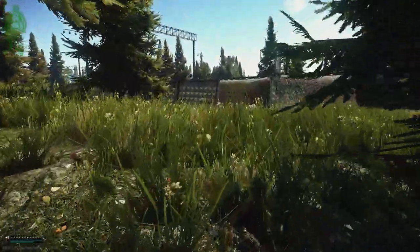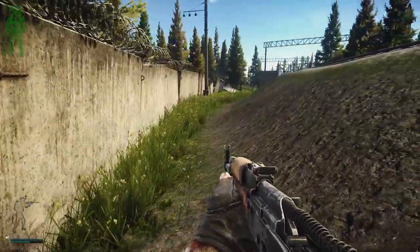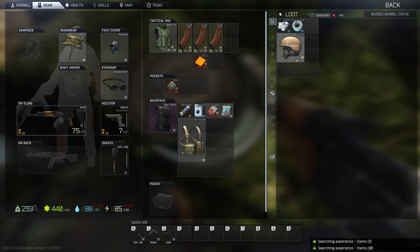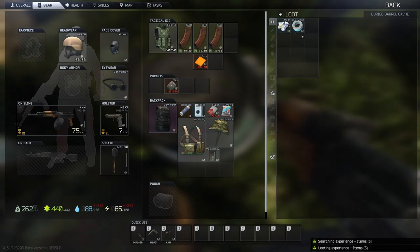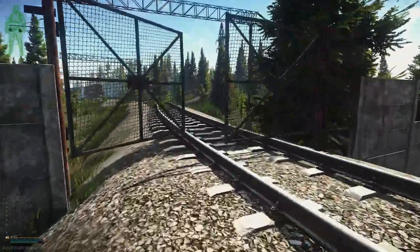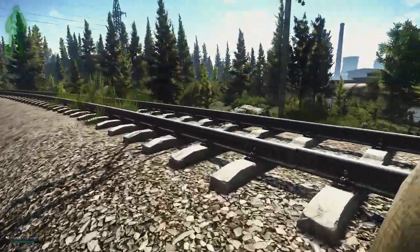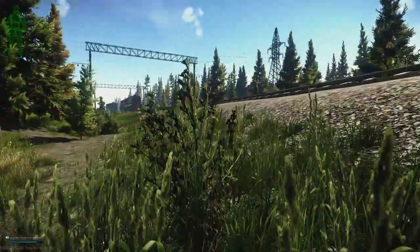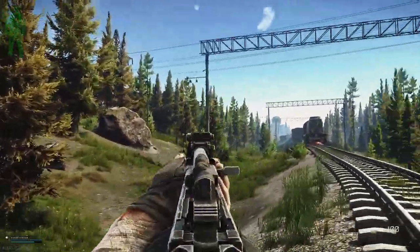We're going to keep going along this path and hit another stash right here. Going past this broken wall there should be one on this lamppost. If you're a new player, you want to take as much loot as possible, even things that look like junk — it's still money. Once you unlock the flea market you'll get a lot more money listing things compared to just selling to vendors like Therapist. After that lamppost we go along this railroad and the next stash should be somewhere around this area.